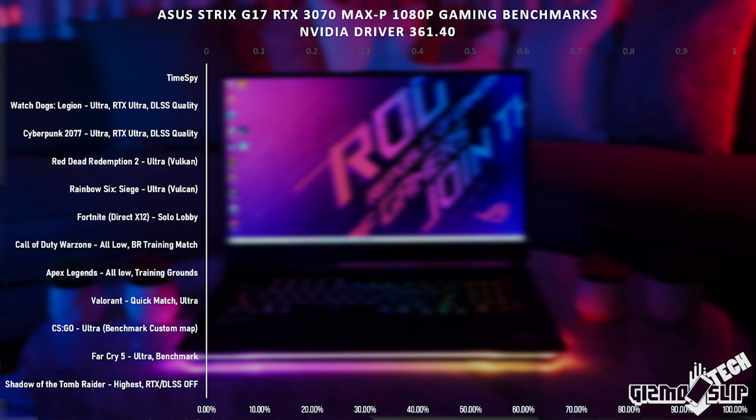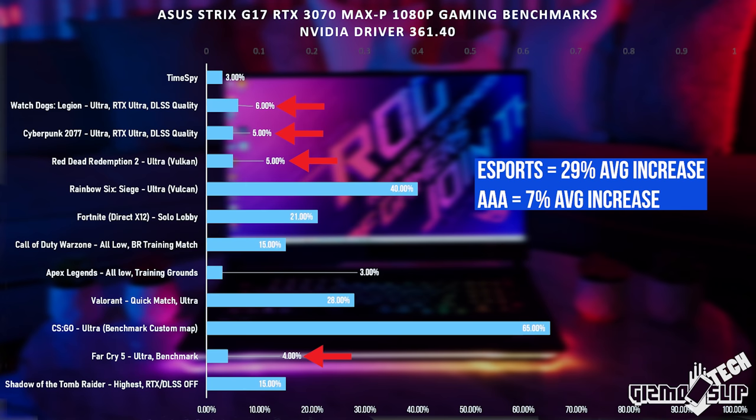In AAA titles you can expect about a 5 to 10% performance dip because of NVIDIA Optimus. But in eSports titles that tend to be much more CPU bound, I saw up to a 65% reduction in overall performance — that's a 170 FPS drop.